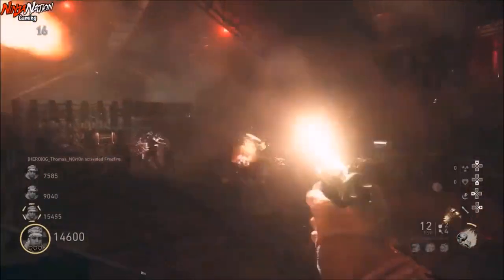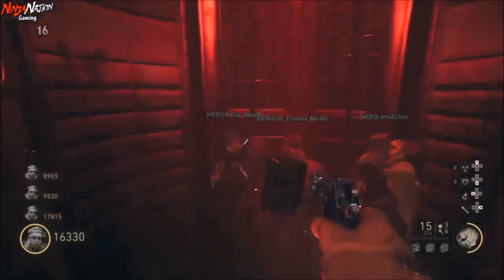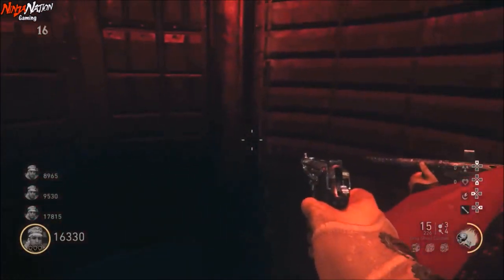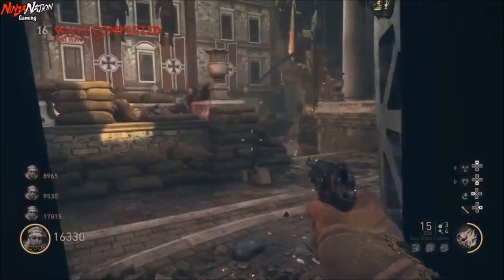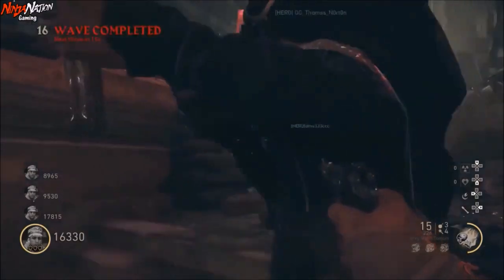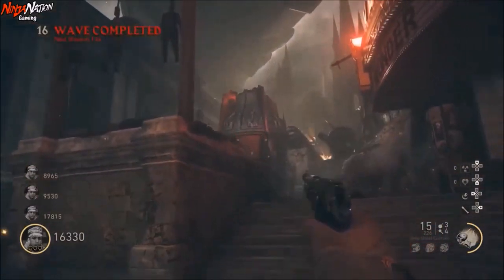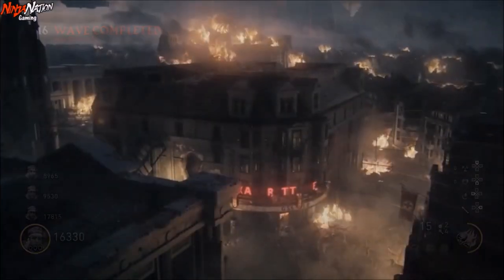Once the boss releases a circle of pink electricity, you're nearly done. Keep damaging him until he dies, and now all four players must get back into the drop pod and exit the blimp. Once you're back on the ground, you will be prompted that you beat the Shadowed Throne. And there you have it — the Shadowed Throne easter egg is now complete and the cutscene begins.